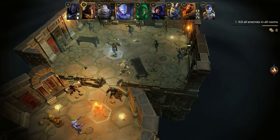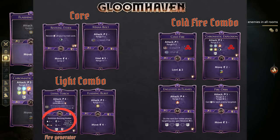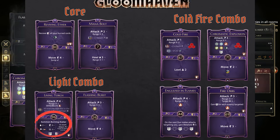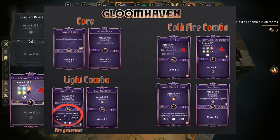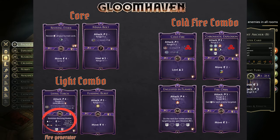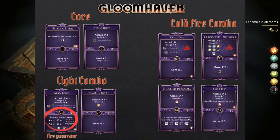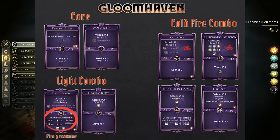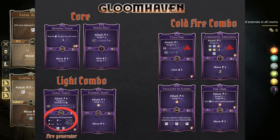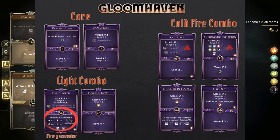We finally come to the point where we have all the cards we need for our combos. On the top left are our core cards: Reviving Aether and Mana Bolt. Mana Bolt with its quick initiative will allow for quick heals whenever needed, and you can consume any element for a plus 1 attack at Range 3 — it's a really solid card. On the lower left is the Light combo, made up of Flashing Burst and Living Torch. These two cards have great synergy: dealing damage and creating light in one turn, then consuming light in the following turn for splash damage. Also keep in mind that the bottom of Living Torch is the summon that generates fire every time it attacks, feeding your Coldfire combos.